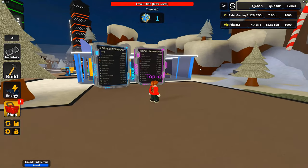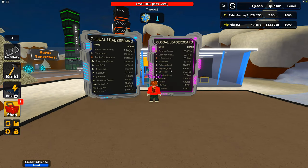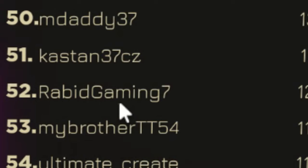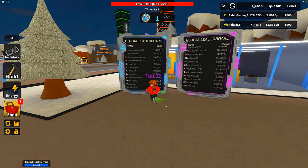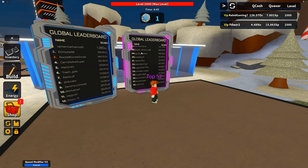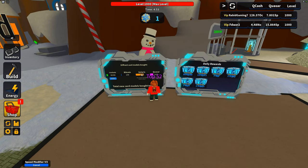Let's check the normal leaderboards - I'm in top 52 on QCash. Where's Rabbit? There I am - Rabbit Gaming 7, 126.37C. On global leaderboards for SCash - honestly they should just get rid of SCash, I don't feel like it's a thing anymore. We're all on the QCash train.